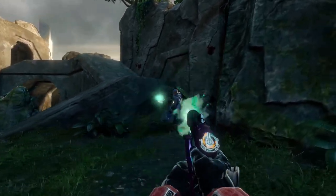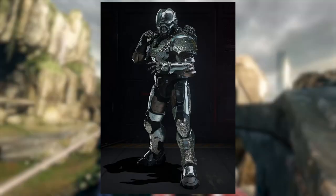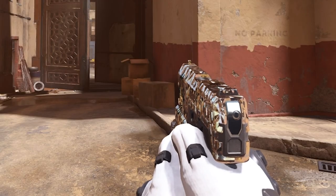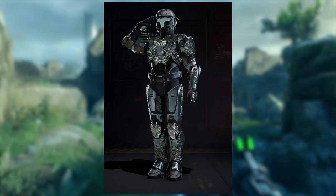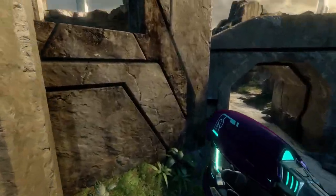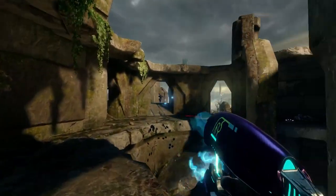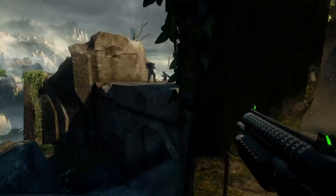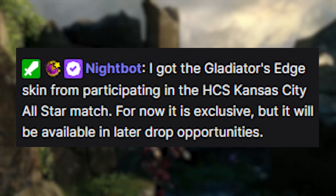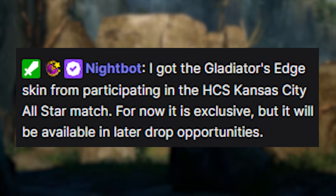The last thing I wanted to tackle is info on a drop that I think many people were curious about, and that is the diamond skin. We got one a while back — a Sidekick diamond skin — but apparently we might be getting more of them. This was shared by Halo Leaks from Lucid's stream, where he has a command that basically says he got the Gladiator Edge skin from participating in the HCS Kansas City All-Star match.